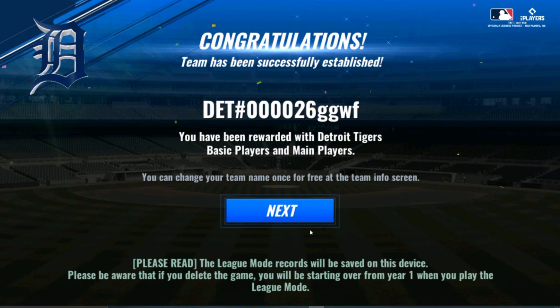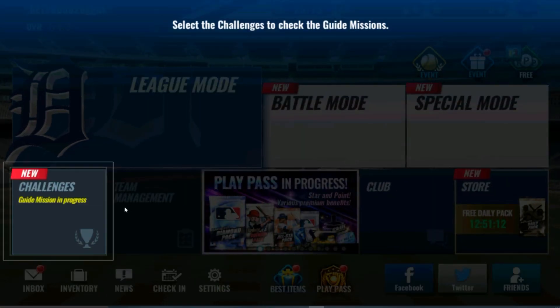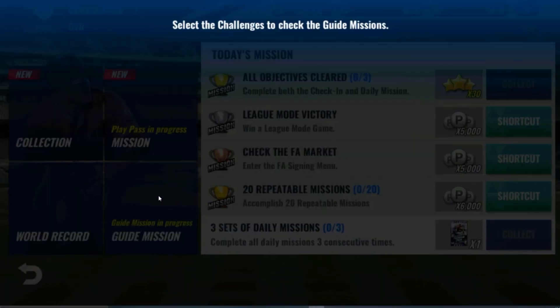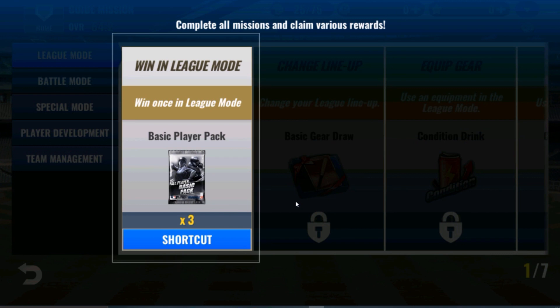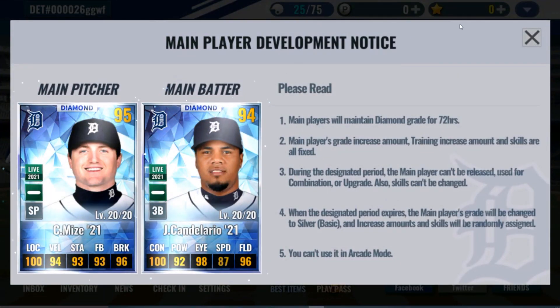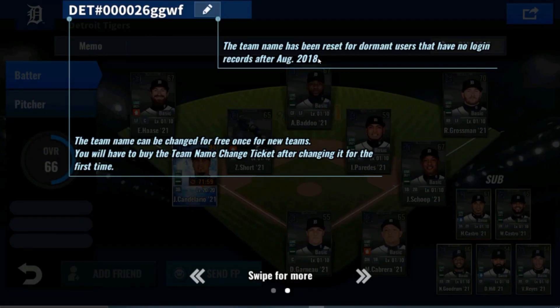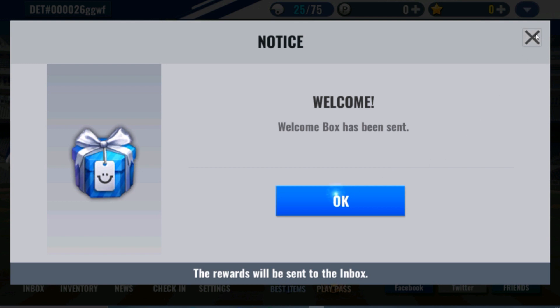You probably remember all of this - it gives you a random name. Go to the next screen, and now it's going to tell you to check your guide missions. You can follow all of this. It's just going to click you through what to do. It gives you two diamond players for 24 hours, gives you your team info, tells you how to do all this. Again, this is just like an intro to the game. It gives you the welcome box which you can get from your inbox.